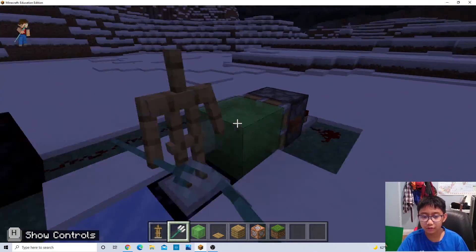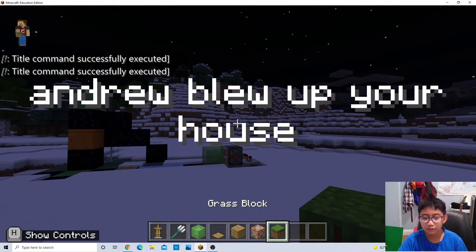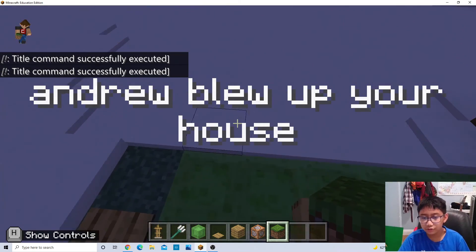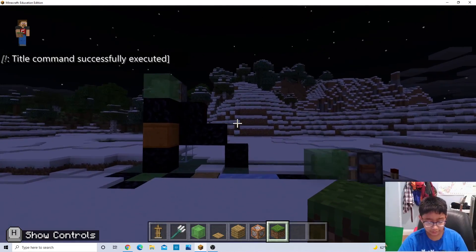So your friend's right there, boom - get the armor stand. And also you could connect it to dispensers to shoot at them. That's all, bye bye!